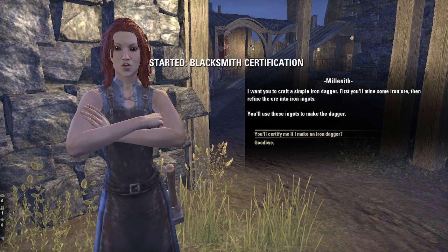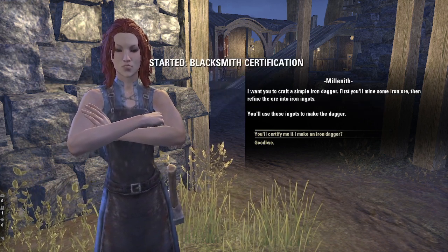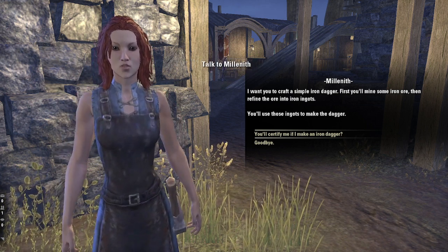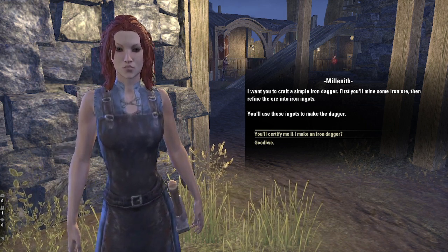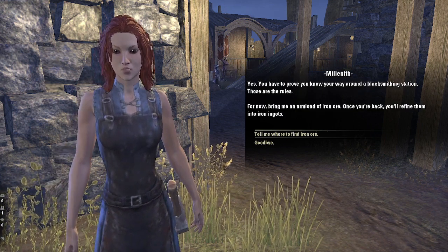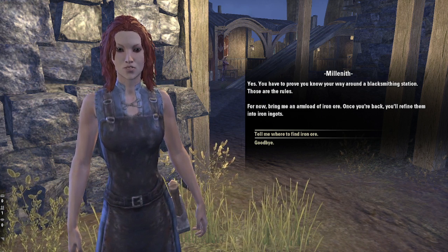I want you to craft a simple iron dagger. First you'll mine some iron ore, then refine the ore into iron ingots. You'll use those ingots to make the dagger. You have to prove you know your way around a blacksmithing station. Those are the rules.